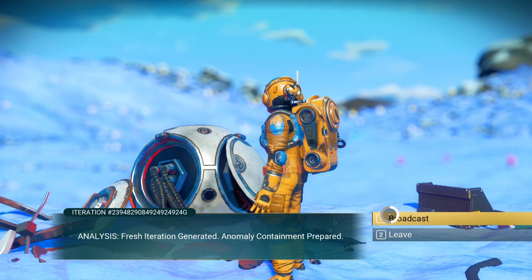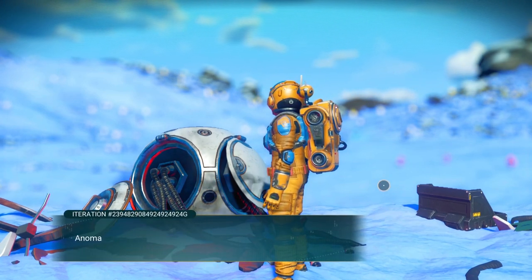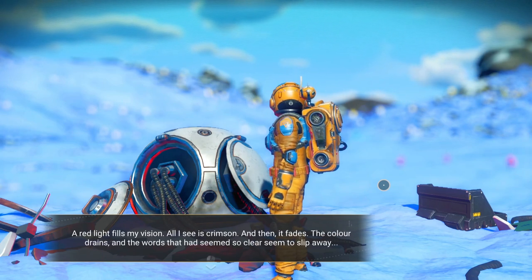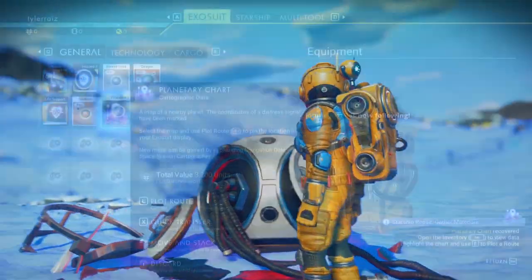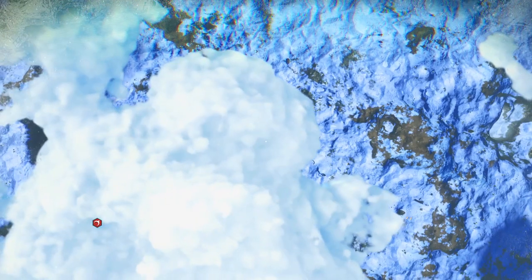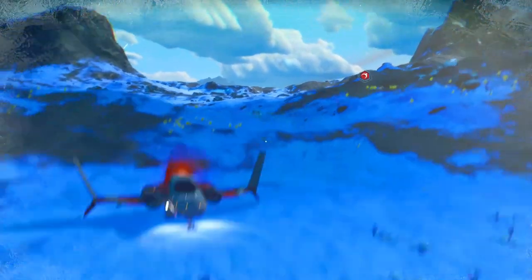Okay, broadcast I guess. Traveler anomaly detected. Compliance. I don't like being called compliant — or an anomaly. Okay, take planetary chart. Find plot route. We've got a place to go. Let me move a window. All right, off we go.